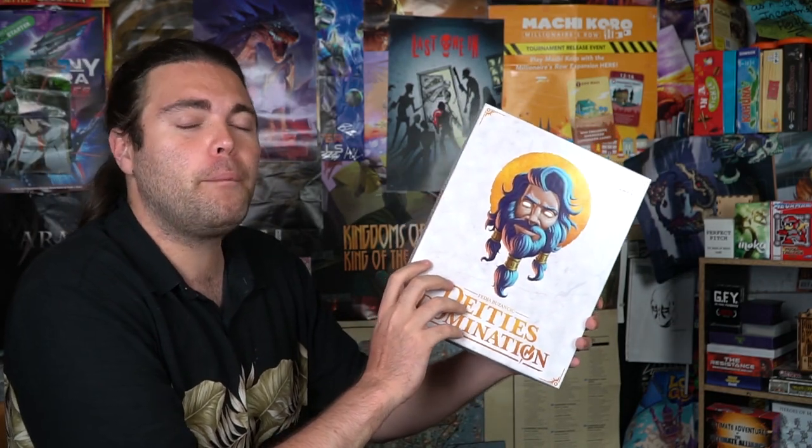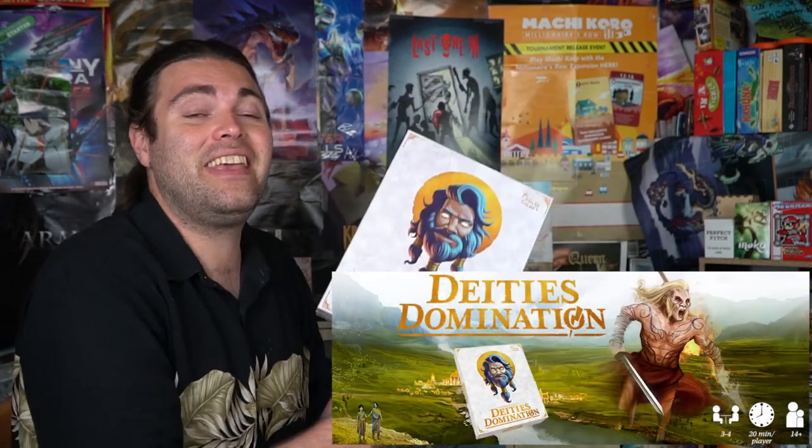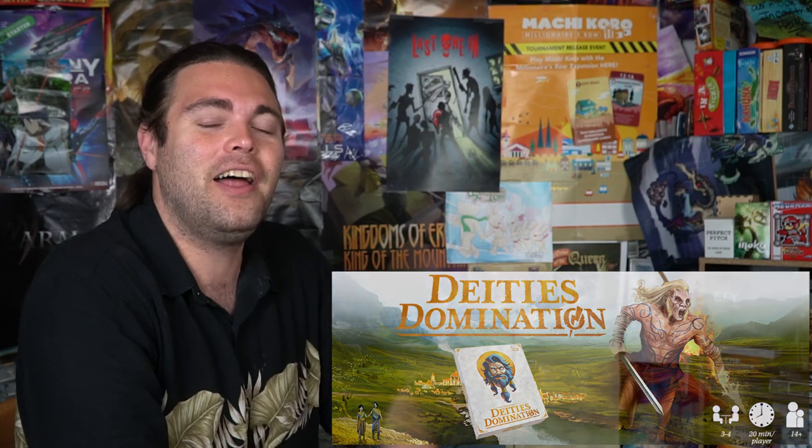It is a game for 3 to 4 players, takes about 45 to 60 minutes to play, and is for ages 13 and up. In Deity's Domination you're playing as a malevolent or a benevolent god, imposing your will upon the territory you control. You're going to control a tribe of people, using your hand of cards to manipulate what they're going to be doing.